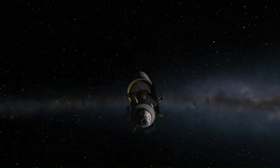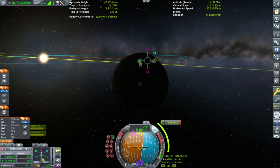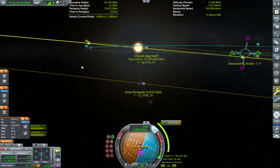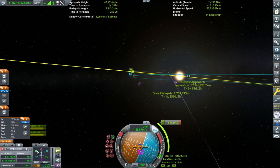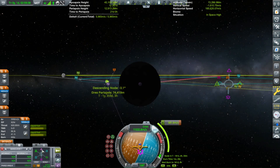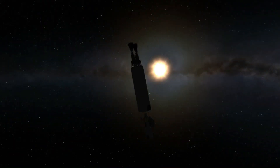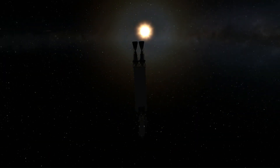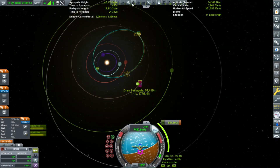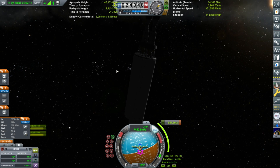I'm just correcting our mid-course correction. The space program was weird and my orbit changed. I should talk more about this craft - basically it's three parts: we have our transfer stage, the Dres asteroid lander, and the return craft.